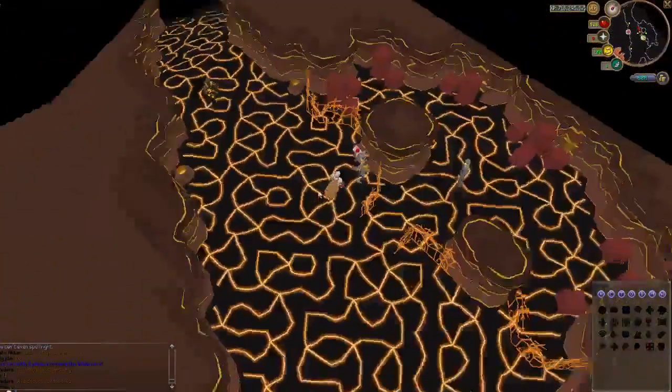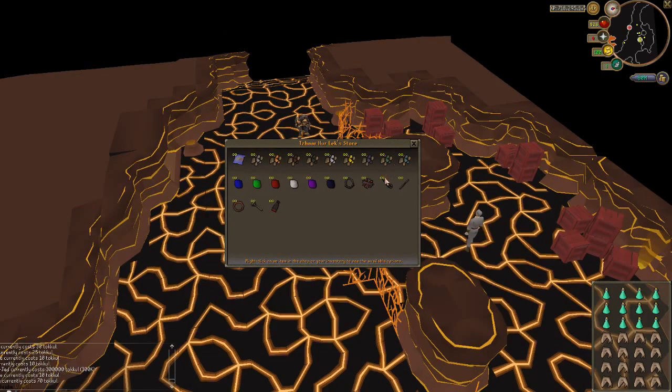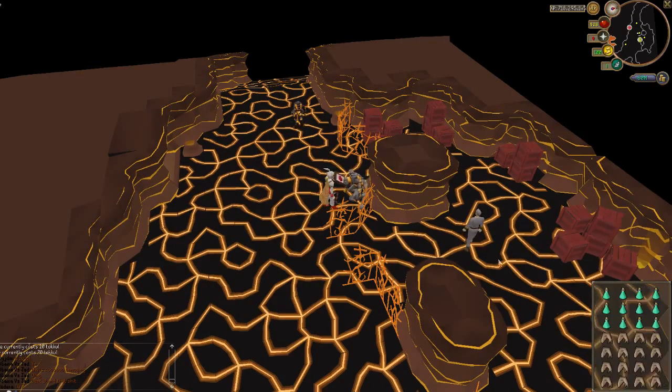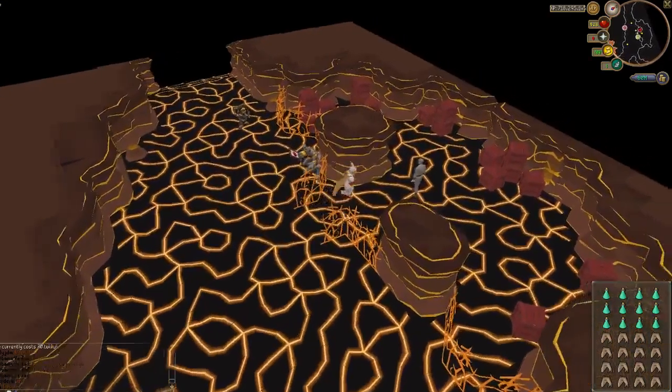And this is what you can actually win from Jad. It's kind of alright, I guess. That's a pet Jad, by the way. I might just use this to get my smithing up, that's it, because I need to get that to level 80, and then I can make my Arcane Spirit Shield, which is pretty nice.